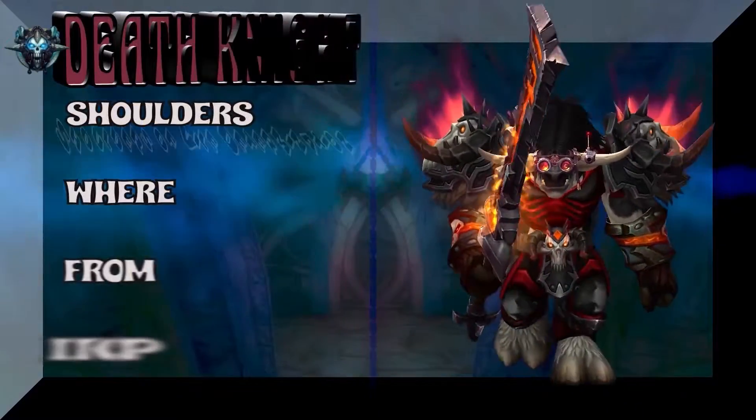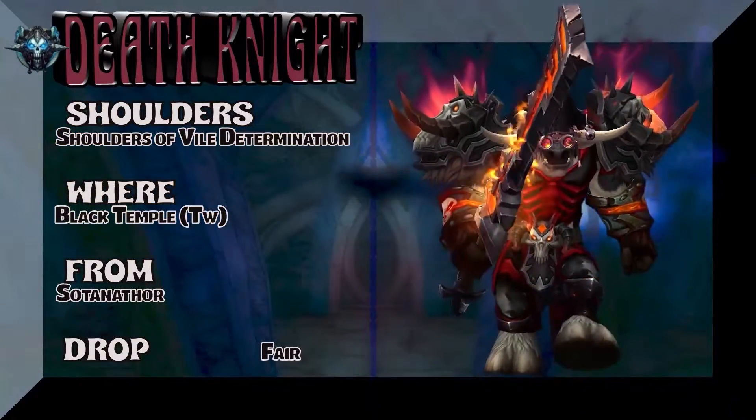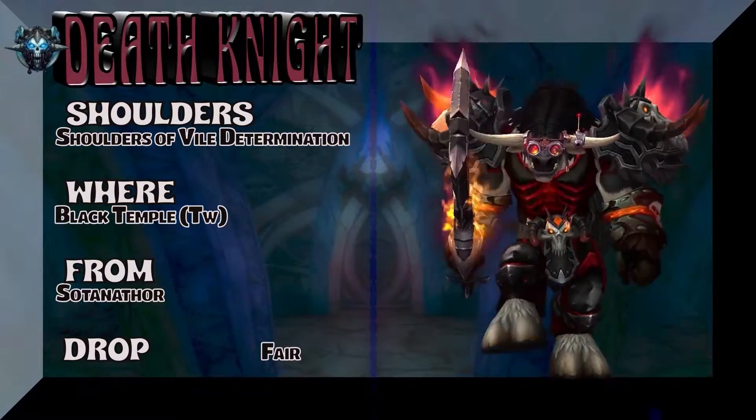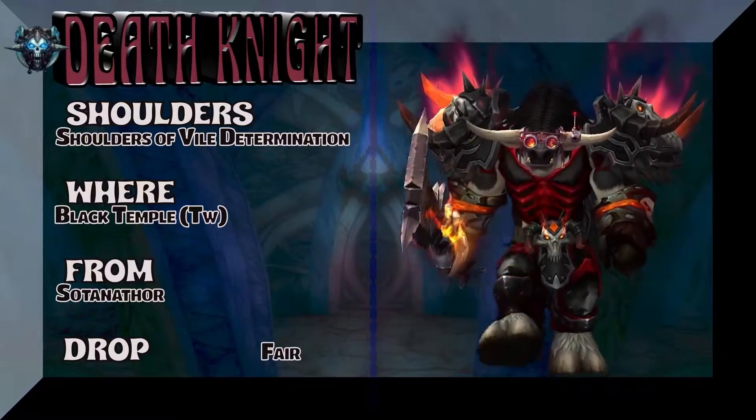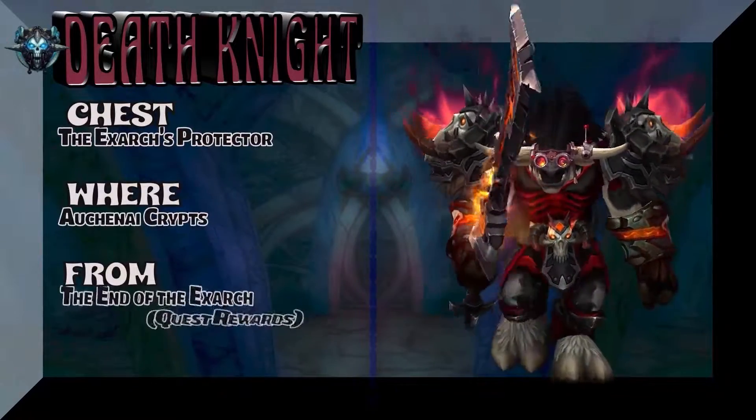Most definitely intended for Blood Death Knights here. Shoulders of Vile Determination — we're looking at Black Temple timewalking, Solthanador, just call him Thor. Kind of a fair drop rate for the shoulders. Really cool looking shoulders out of Legion.